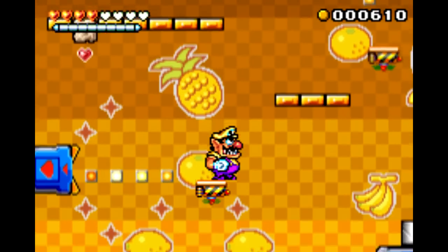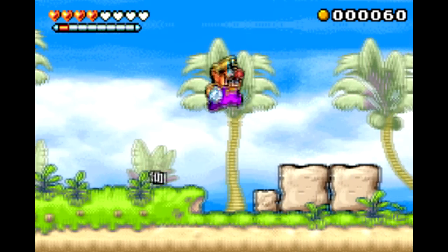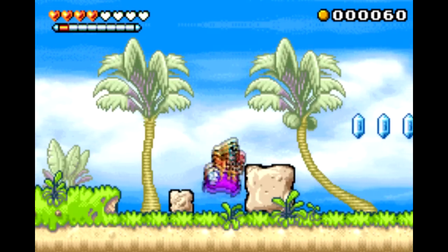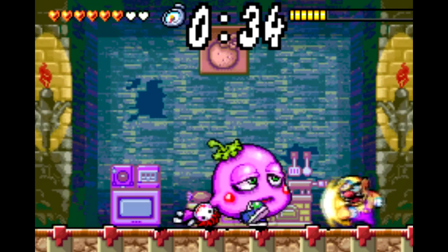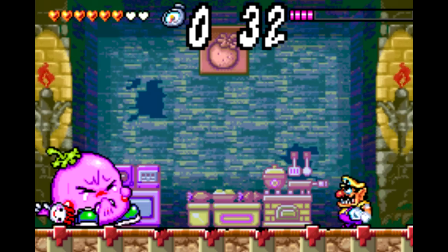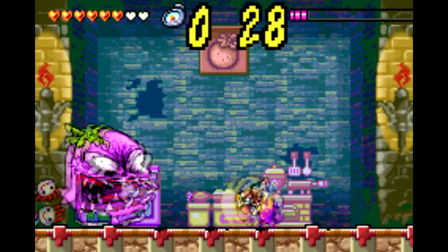I've looked at Wario Land 2 and 3 in the past couple months, so let's keep going with Wario Land 4. The great thing about the Game Boy Advance is that it's essentially a portable Super Nintendo, but with beefed up and more modern hardware. And Wario Land 4 is a perfect demonstration of that. This game looks, sounds, and plays like a mid-90s Super Nintendo platformer out of the same vein as something like Yoshi's Island.